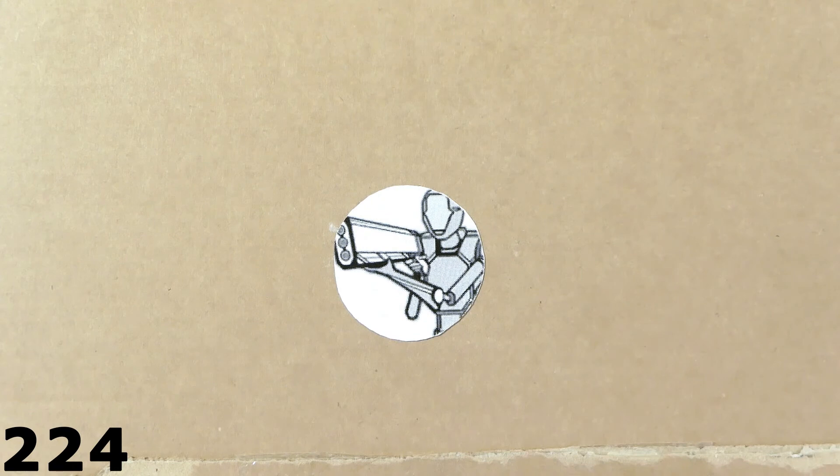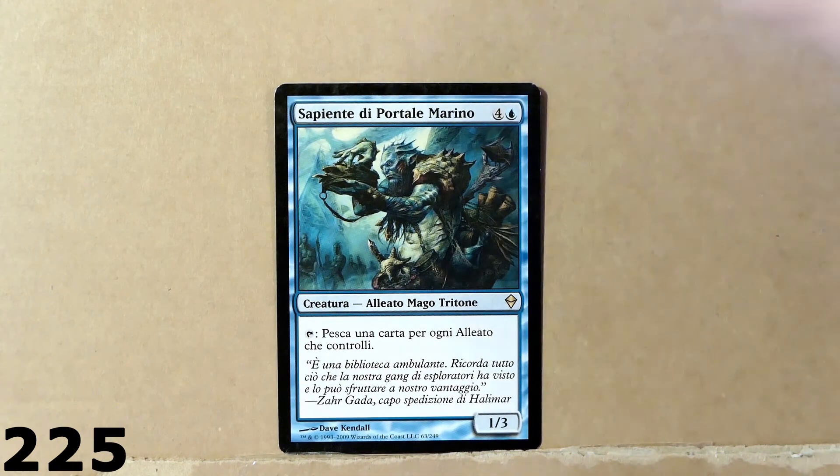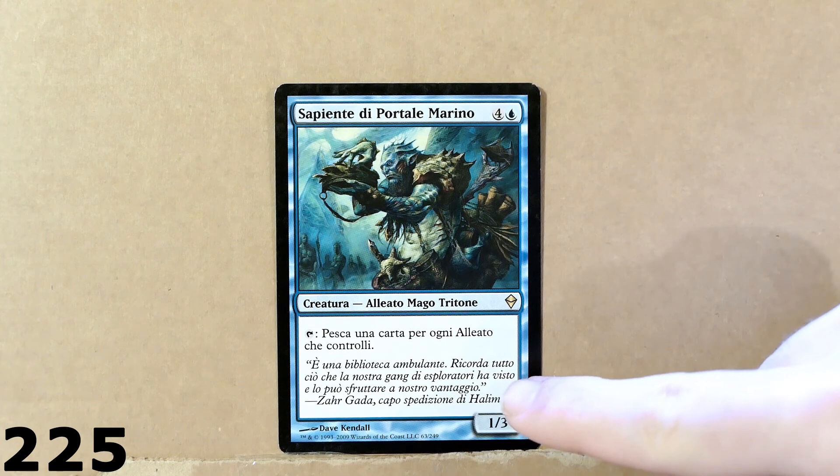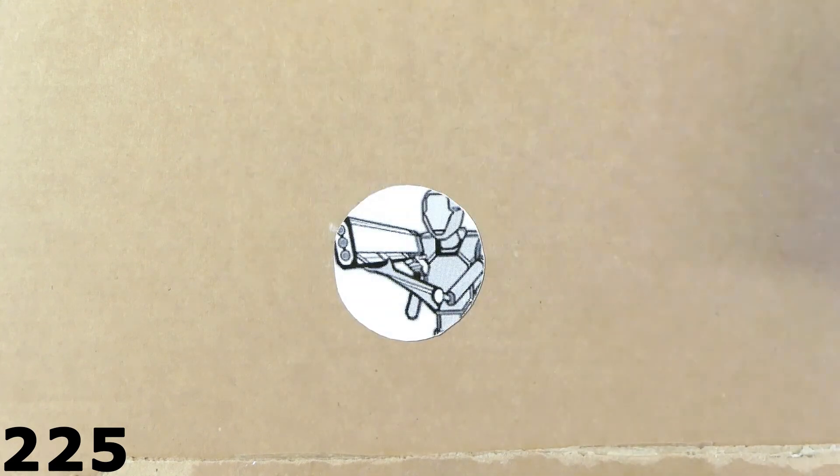This is another pretty cool card for a Wolf deck. The name unfortunately is in Italian — just like this other card here, also an Italian card. This is a rare creature — an ally — with 1 power, 3 toughness. Tap this card: you can draw a card for each ally that you control.